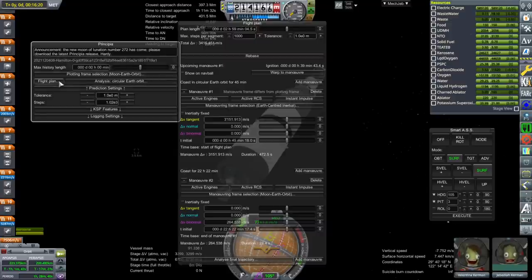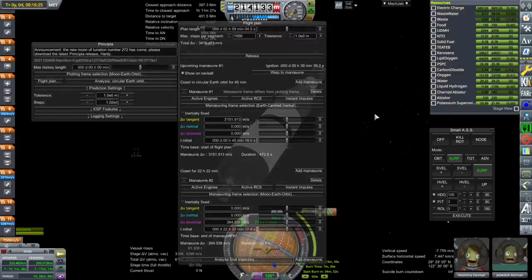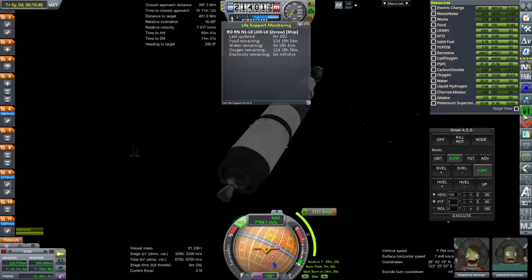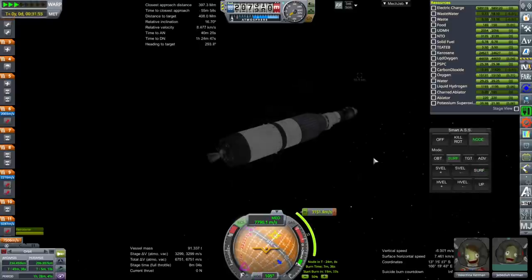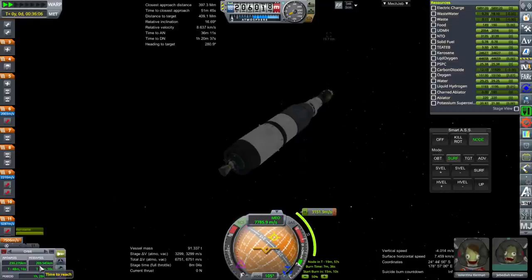We need to tell it to actually give me these nodes — show on nav ball. So that's our first node: a straight prograde vector burn. It'll go a little bit past the moon's orbit and come back around in order to wait for the moon. It's possible a straight trajectory there would be better, but I've plotted this and it's not going to outstrip our resources. You can see our orbit changing — both our apoapsis and periapsis are going down. That's fine as long as we don't hit the atmosphere — it's just more Oberth effect.